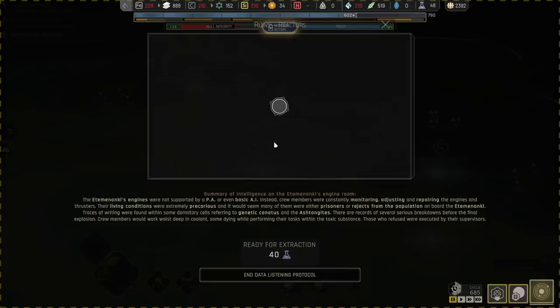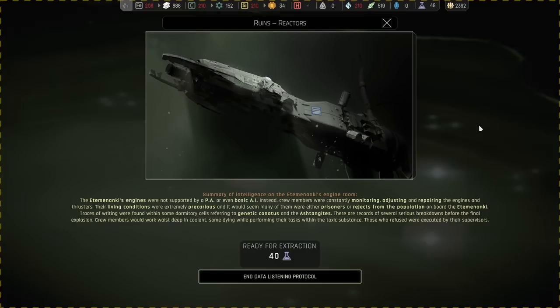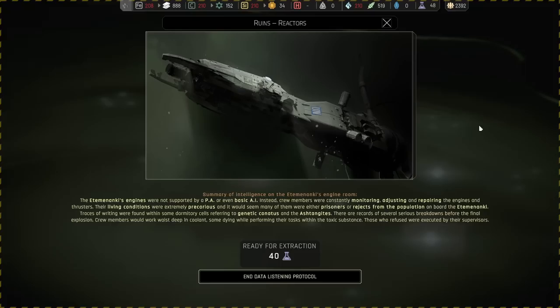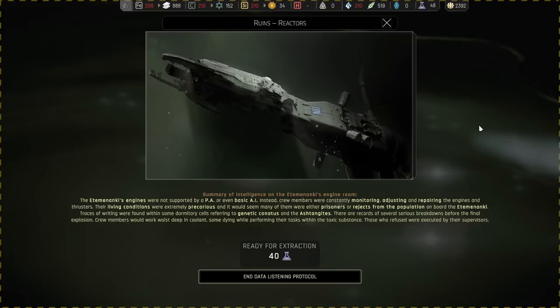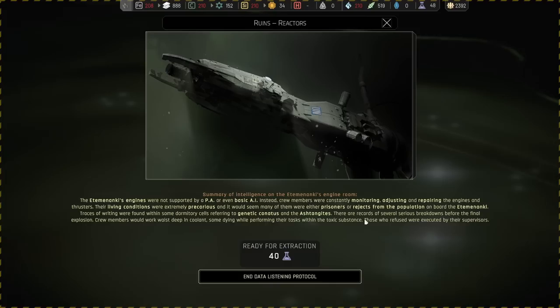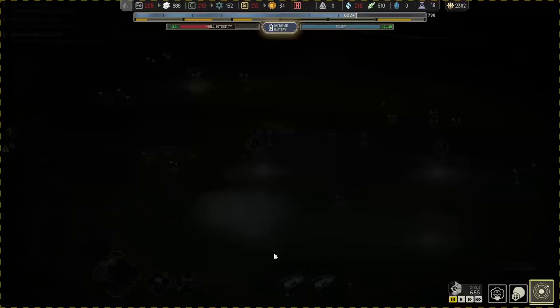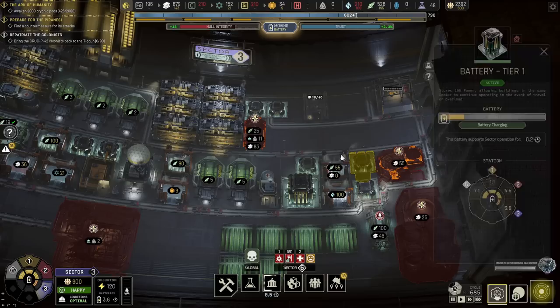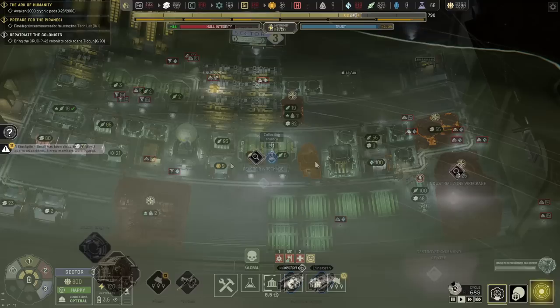We have completed this part. The Etamananki engines were not supported by a PA or even a basic AI. Instead, crew members were constantly monitoring, adjusting and repairing the engines and thrusters. Their living conditions were extremely precarious and many were either prisoners or rejects from the population on board. Traces of writing were found in the dormitory cells referring to genetic conductors and astringite. Crew members would work waist-deep in coolant, some dying while performing tasks within the toxic substance. Those who refused were executed by superiors.